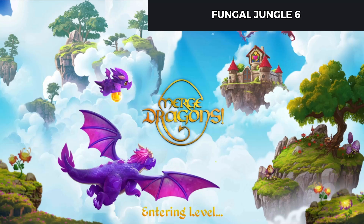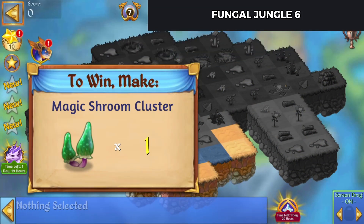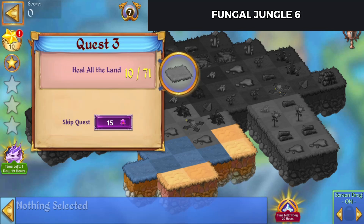Three chalices to play this one. To win this, we make a Magic Shroom Cluster. In the meantime, we're going to catch ten floating seeds. Let a Rain Puddle turn into a Mushroom two times. Heal all of the land, and that's what we're doing.